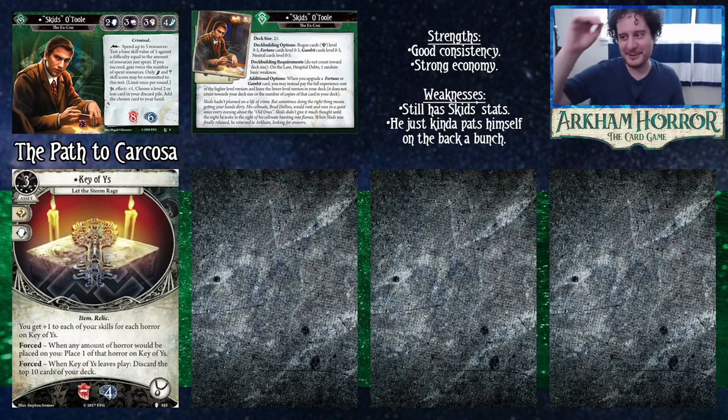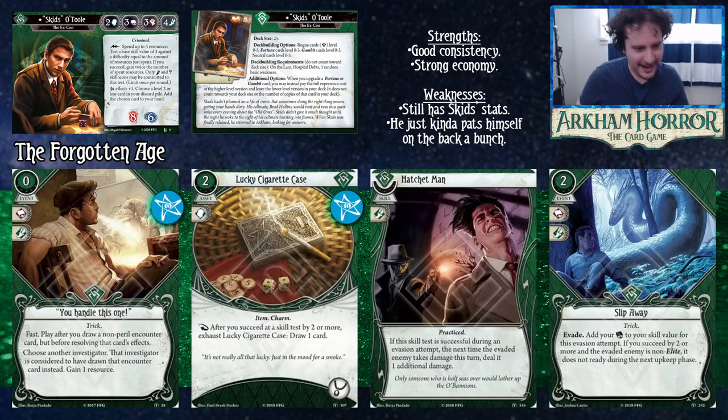Key of Ys is good — we're calling it the new Guts, everyone say it with me. It's a lot shorter than Guts too.